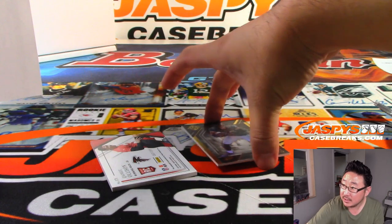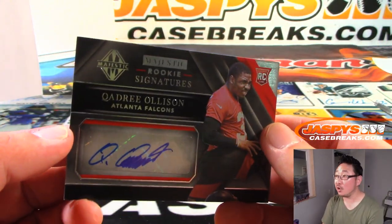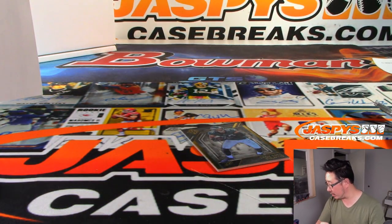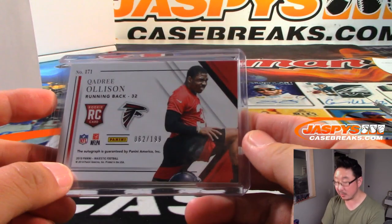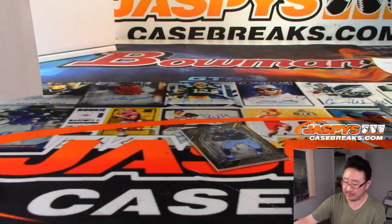Behind Zach Ertz is a Dirty Bird — Quadri Ollison, Rookie Signatures for the Falcons. ATL are a number block team — Cardinals, Green Bay Packers, and Atlanta Falcons number block. This will be for number 2 — 62 out of 199. Colton on the board with 2.